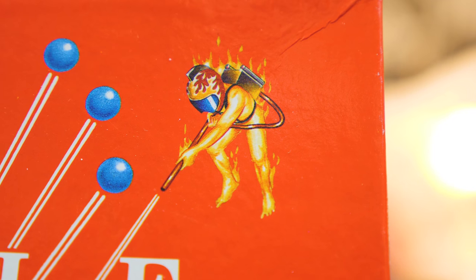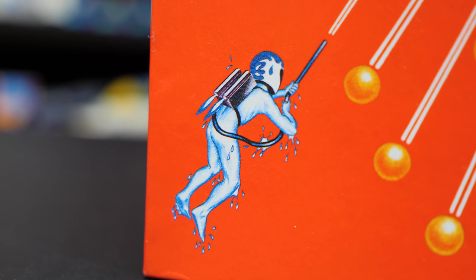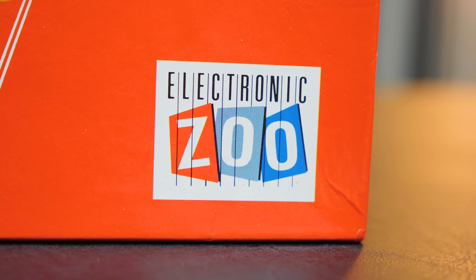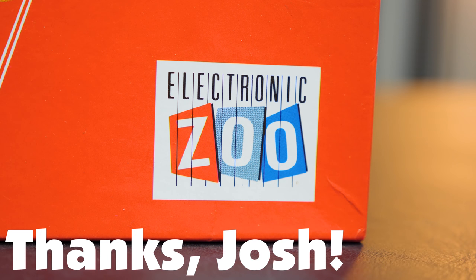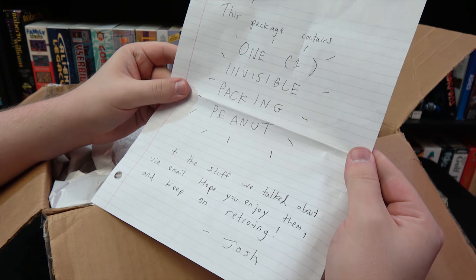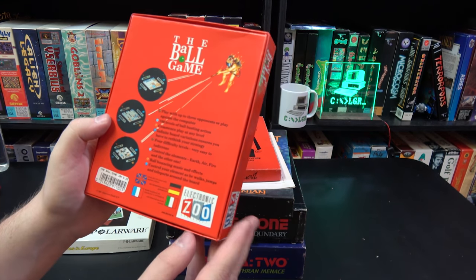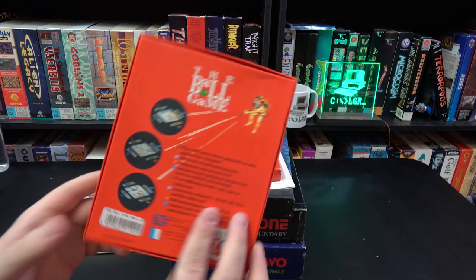I mean, there's a flaming naked guy on the front of the box. Literally, he's naked and on fire. There's also a frozen naked guy with some icy butt action going on. What the heck am I getting into? Well, it's a 1991 MS-DOS PC game from the UK-based Electronic Zoo, and I have Joshua to thank for donating it. Josh sent a bunch of neat computer games my way, and while there were several that I found intriguing, for whatever reason The Ball Game stood out. Couldn't tell you why — it's a real mystery.